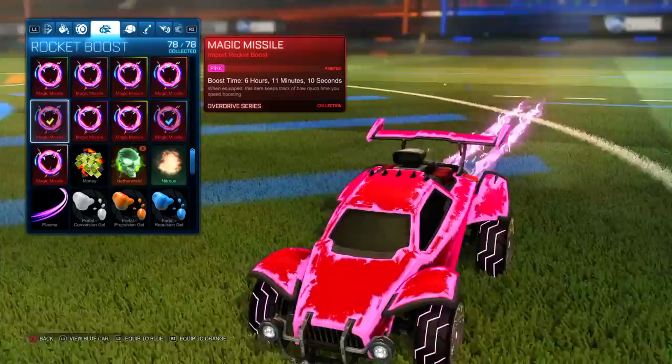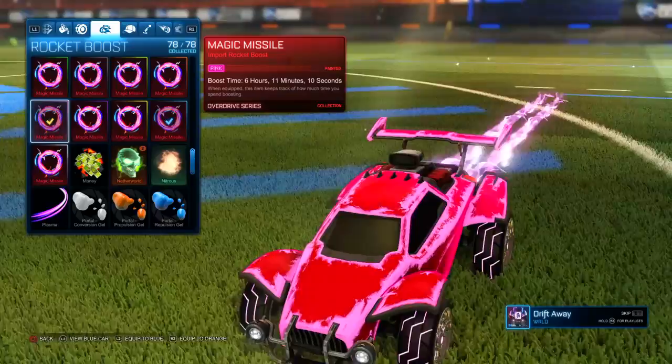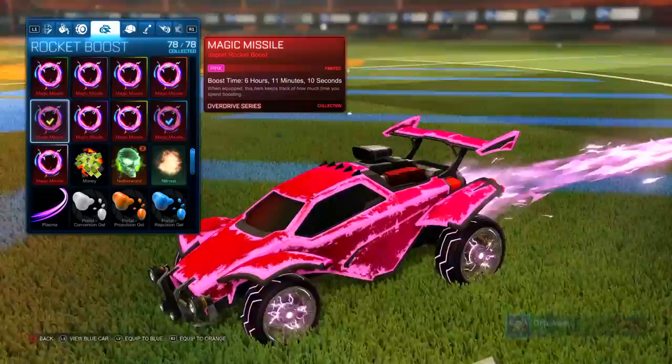As you can see right here, this is the pink magic missile. It looks kind of cool — not my favorite, and it's not too different from the other magic missiles — but you can tell that it is pink. It looks kind of cool with the pink accent and the pink Voltaics, it's all cool all together.